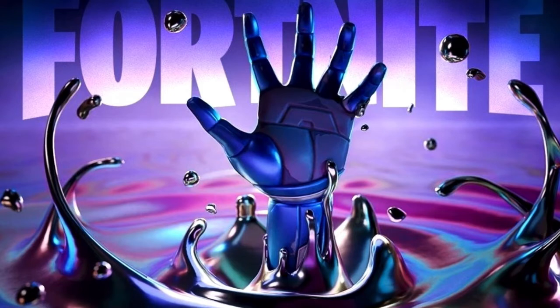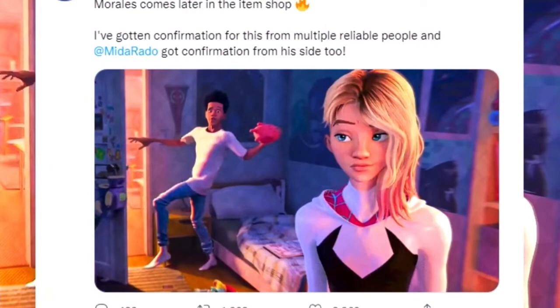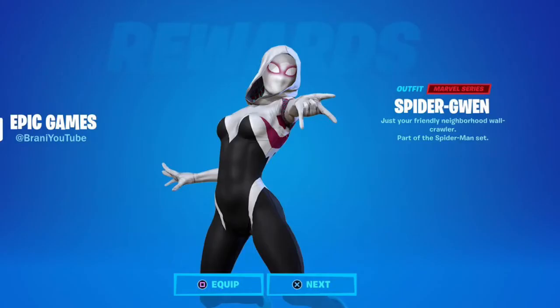We have quite a few more leaks that came out today. So if you don't want to know these and you don't want to see what they look like, click off now. Because this could possibly be our secret skin — it'll definitely be in the Battle Pass. Could be a level 100. And that is Spider-Quinn.